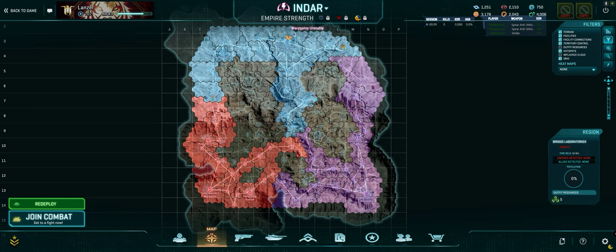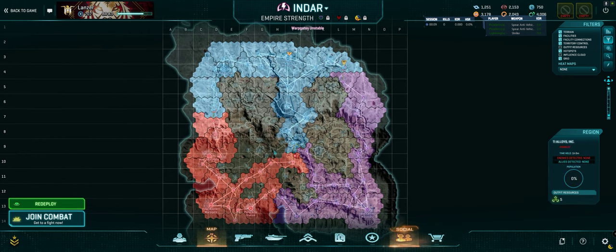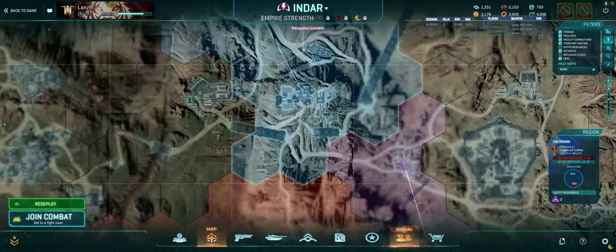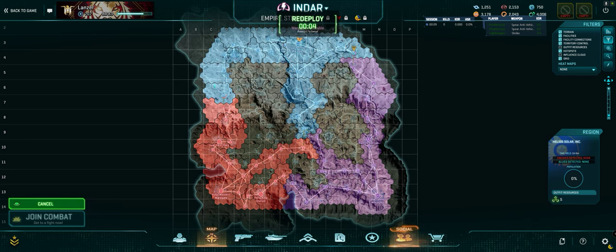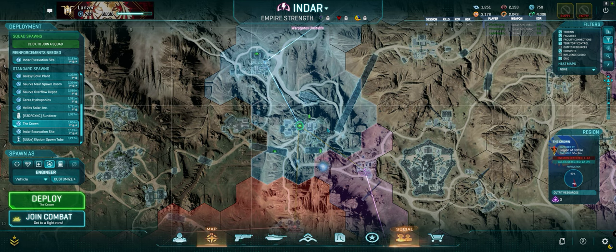I normally check how far up the lattice we are, because the closer you get to an enemy warp gate the higher the chance you'll be dealing with air. I'd prefer to go to the Crown because that's a defensible spot and a good place to roll out. So I'll just redeploy there. That's the first step — map awareness: what's going on, what type of situation are we in, and how does that overlap with the game I want to play today.